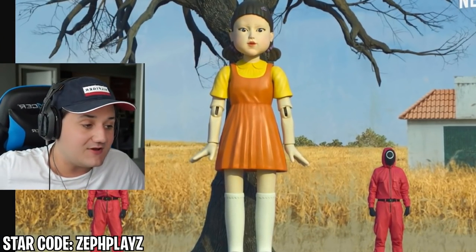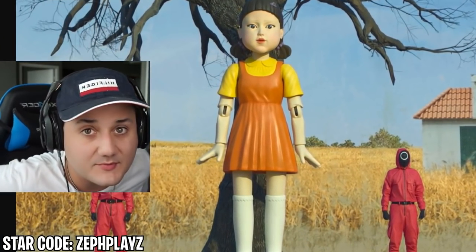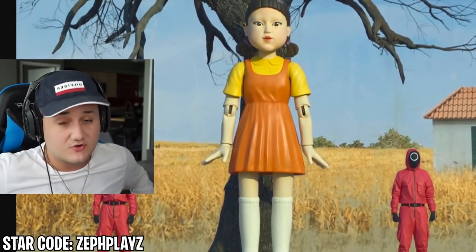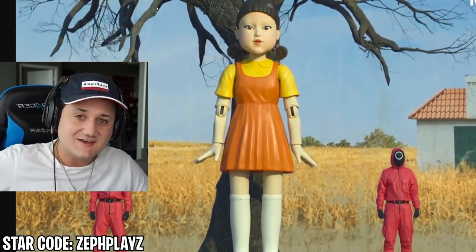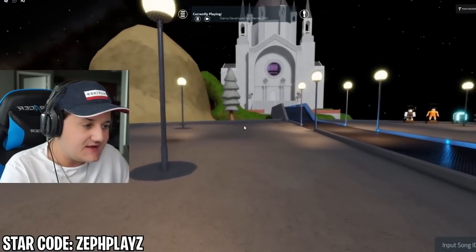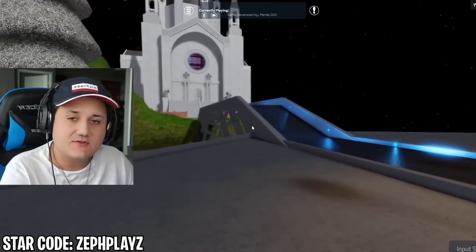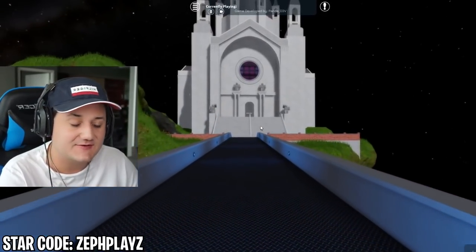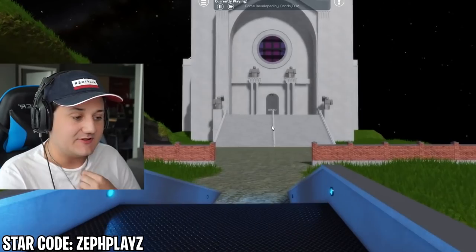We are about to reveal the big account in-game with the animation, so drop a like and subscribe if you guys are ready. Use star code ZephBlaze when buying Robux or Premium. I was looking around — I didn't quite find something better, but I hope you guys will like what I did. I found the proper face for it too — it ended up working out very well. I'm honestly very happy with how this account looks.